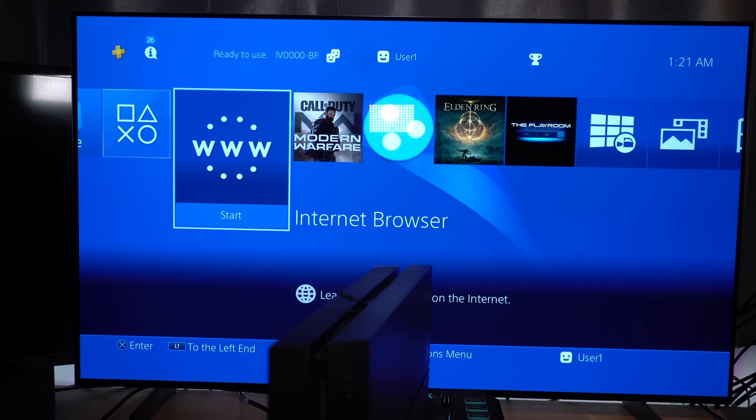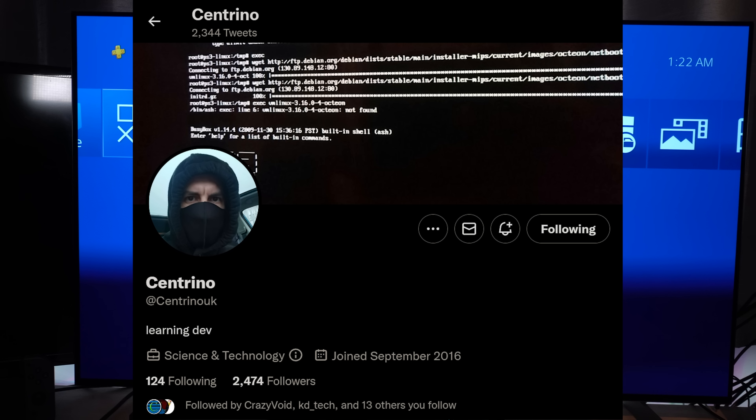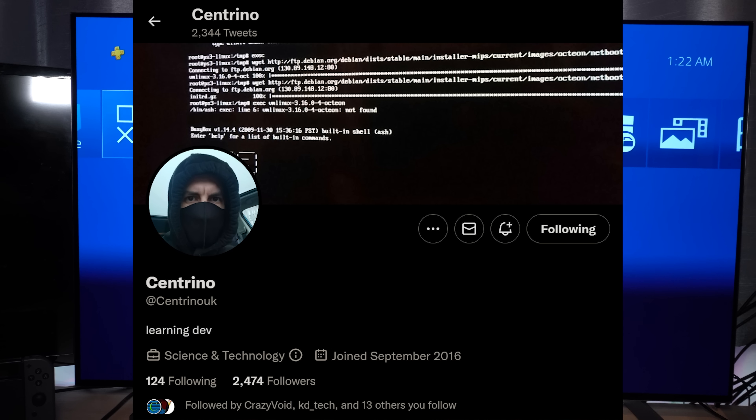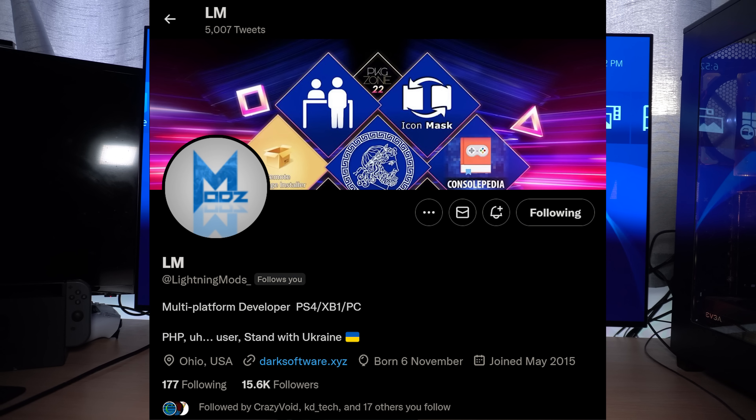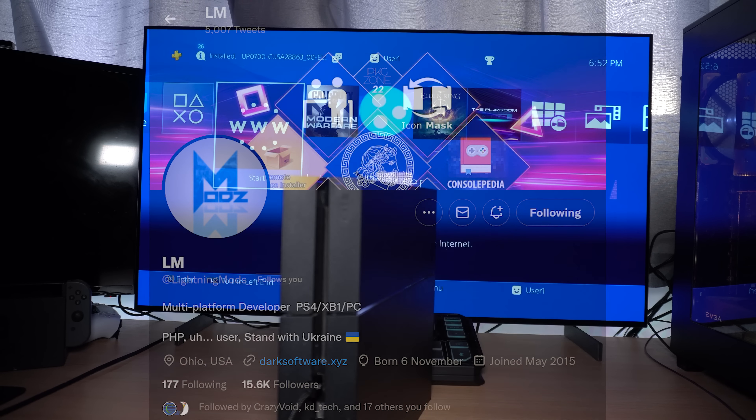I want to give a shout out to Centrino, who is basically the resident expert in reverting PS4s. He's done many reverts himself and has also sold PS4s that are revertable, where he's already backed up the necessary data and provides that with your PS4 when you buy it from him. I'll leave his link in the video description. I'd also like to give a shout out to Lightning Mods, who provided a lot of useful information and also provided me a prototype of the E4 flasher, which has been very useful for this video.